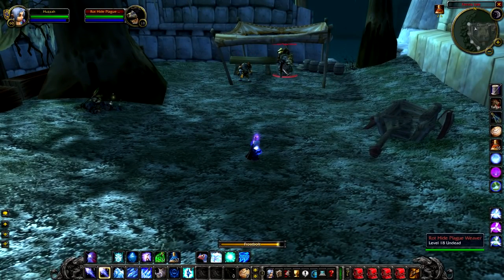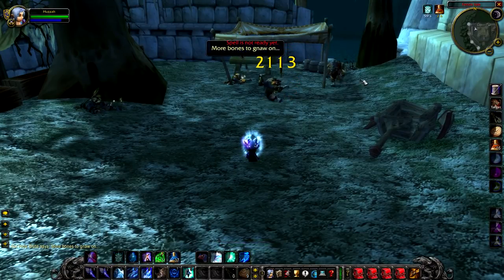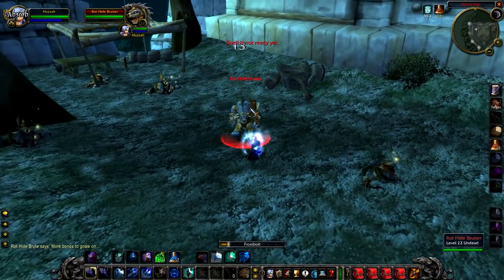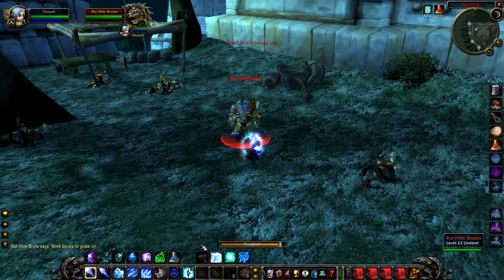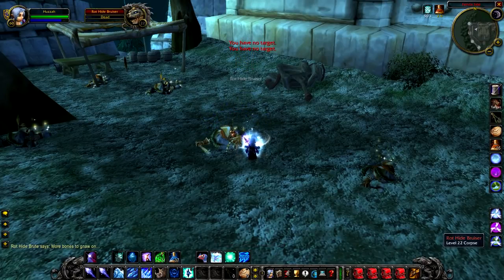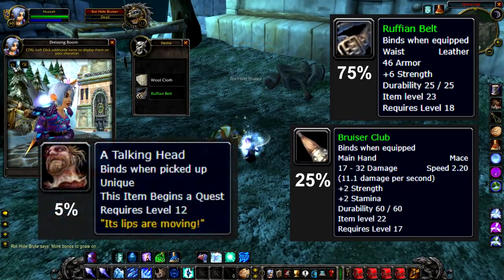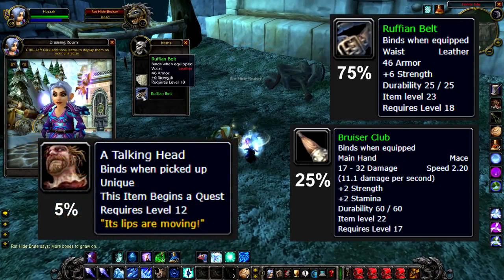A short swim over the lake to Fenris Isle for our next one — the level 22 Rotthide Bruiser. You'll find him near the western wall of Fenris Keep and he's normally surrounded by 2 or 3 guards. He actually has some really good drops: a 75% chance to drop the Ruffian Belt and a 25% chance to drop the Bruiser Club. Like most of the mobs here, he also has a 5% chance to drop a quest item called a Talking Head. Overall, pretty good drops.